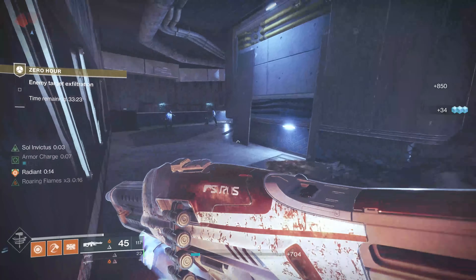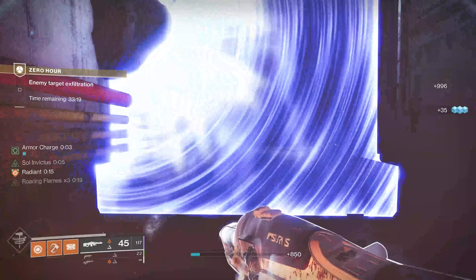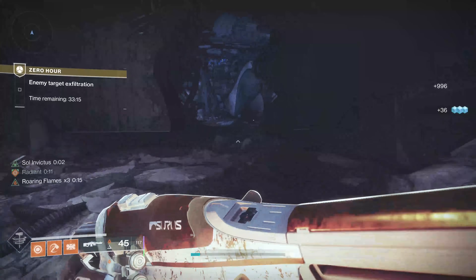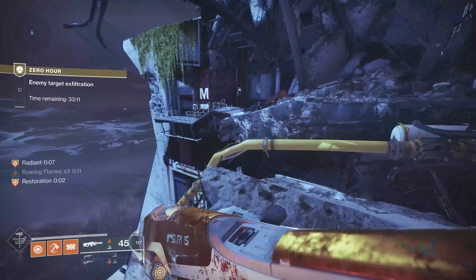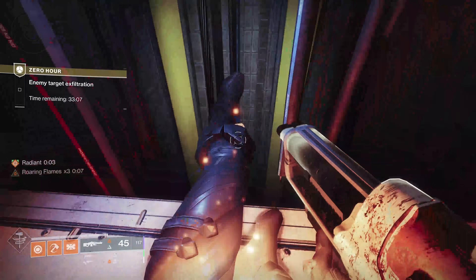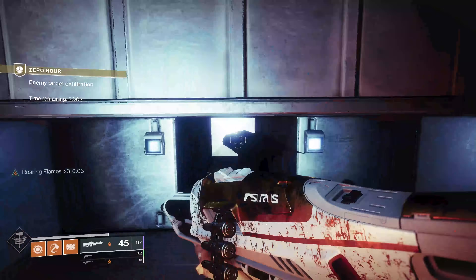If you have a mobility type exotic for one of these jumps, it's going to help you shorten some of the jumping and smooth out a little bit of this transition. Slide under here, face the wall, then turn 90 degrees so you can catch this little opening.